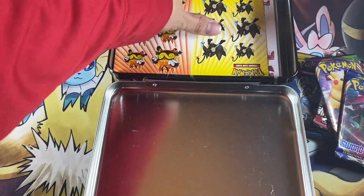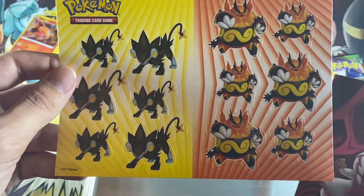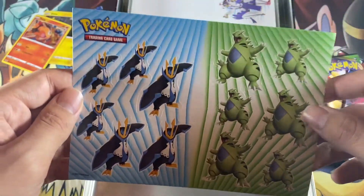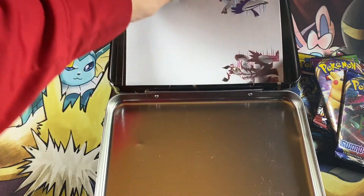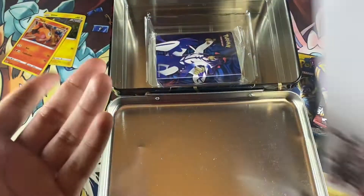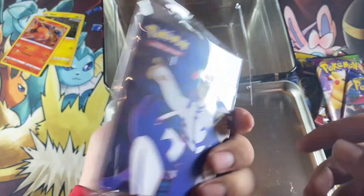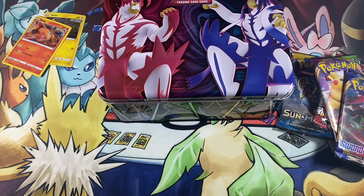Then you get some pretty cool stickers with this, which I think are pretty cool. I don't use them — I just hold on to them at this point. There's a lot of them: you got the pig knight, Luxray, you got these two, Empolion, Tyranitar. Then you get like a notepad, which is pretty cool to come with a Pokemon product, and you get your little binder — which I have a ton of now, just stacking up on them.